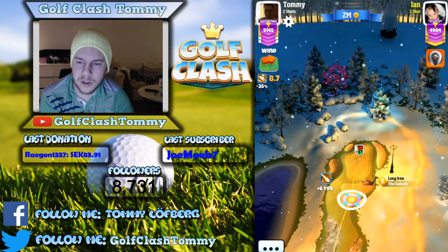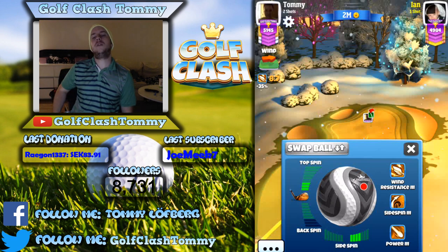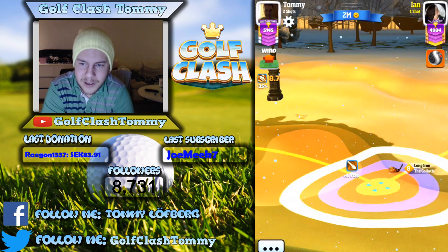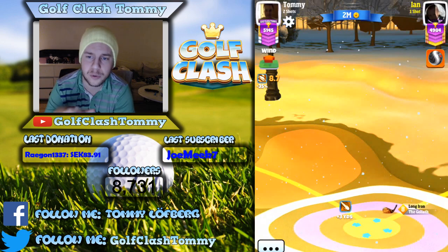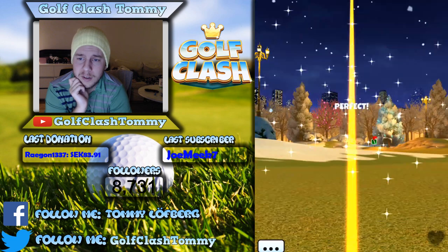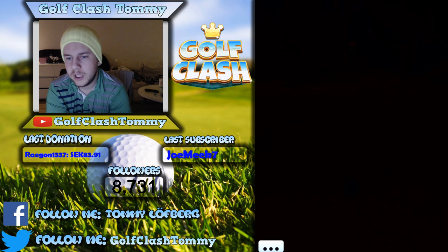Now I have Ian here and he's going to do the same — trying to bounce it over the bunker. The thing you need to have in mind, and we'll see that on Ian's shot as well, is that you don't want to have your first bounce that close to the bunker. At that place the green slopes a bit down towards the bunker, which will make the first bounce go pretty straight and not bounce in the way that the ball guide says it would. Ian hits this one and you can see the straight bounce instead of it bouncing up, and that's because it bounces too close to the bunker.